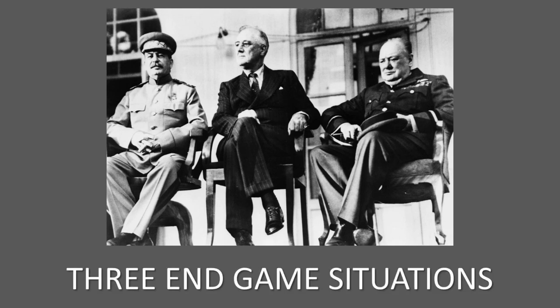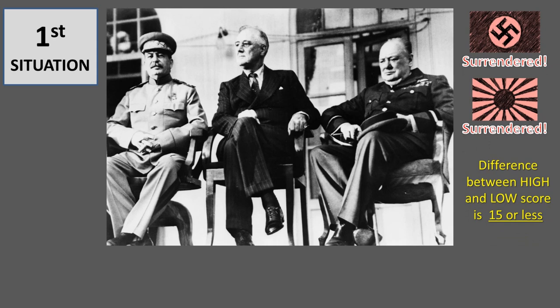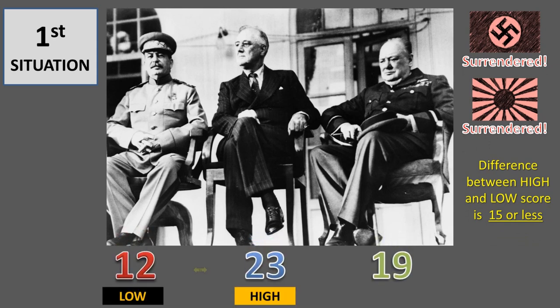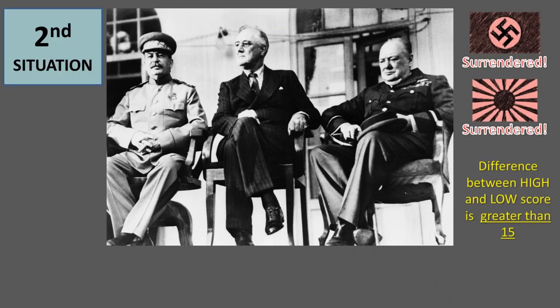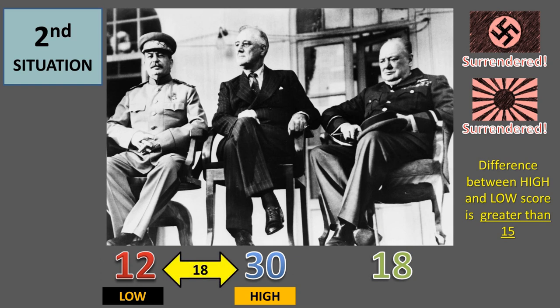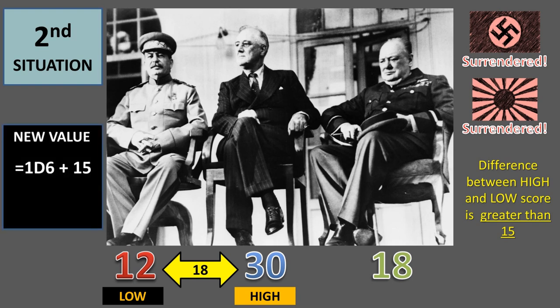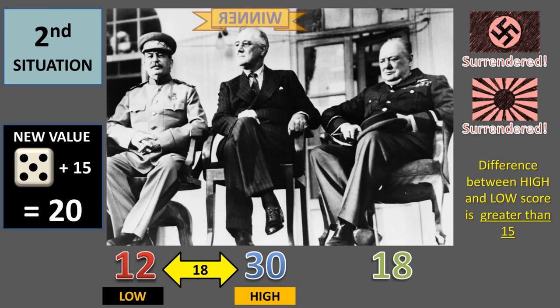There are three end-game situations. In the first situation, if both Axis powers have surrendered and the difference between the highest victory points score and the lowest victory points score is 15 or less, then the player with the most victory points wins. In the second situation, if both Axis powers have surrendered and the difference between the highest and lowest victory points score is greater than 15, a die is rolled. The die result, which will be 1 to 6, is added to 15 to obtain what we call the new value, which will be somewhere between 16 and 21. If the difference between the high score and the low score is equal or less than the new value, the player with the high score wins.